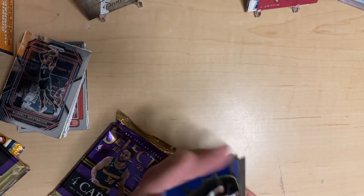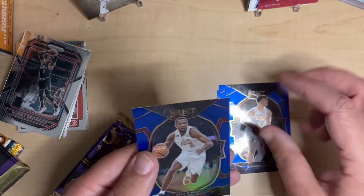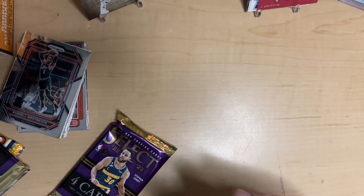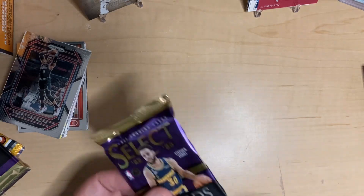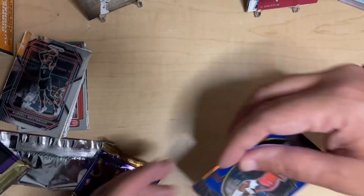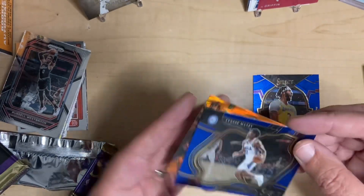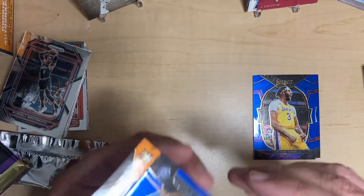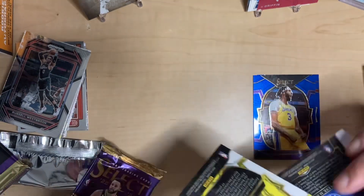A couple packs left. Calvin Johnson, Devin Booker, Christian Brown, and Evan Mobley on what looks like the silver. Last pack: Kevin Porter Jr., Anthony Davis. That was a Courtside of Tyrese Maxey and a rookie on the color. Abadji. Not too bad. But I think we may know who wins this one — we'll be back with a recap.